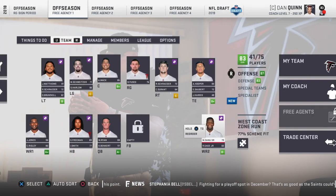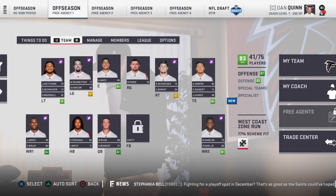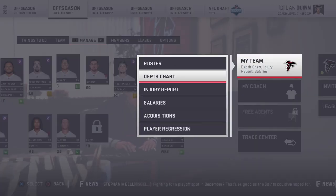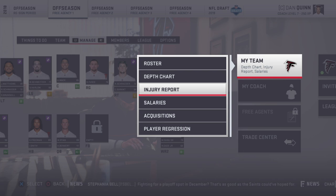What it do YouTube, it's your boy OGD from the 337. Today I'll be showing you two easy ways to free up cap space. It's mainly for the guys that play franchise mode as a coach and want to free up space to sign a big free agent for their squad, you know, make the team better.